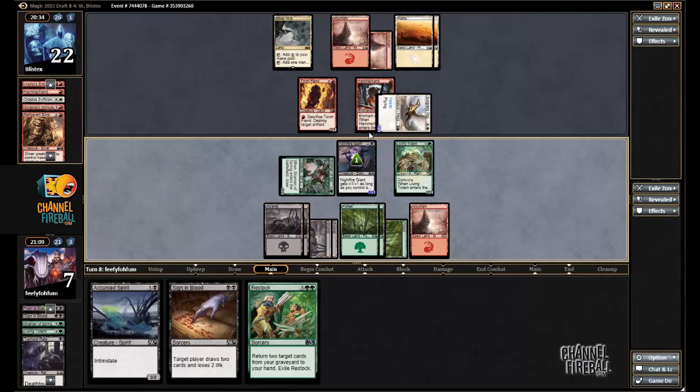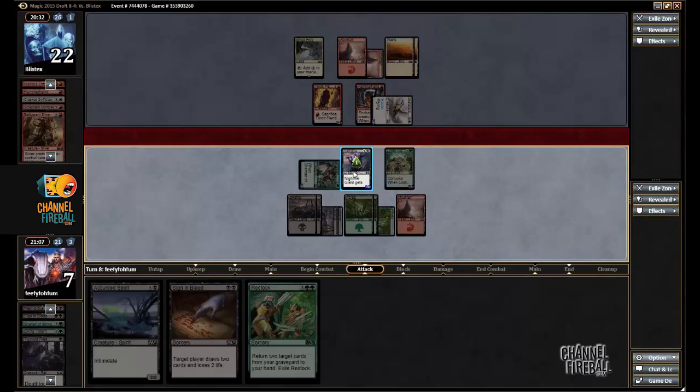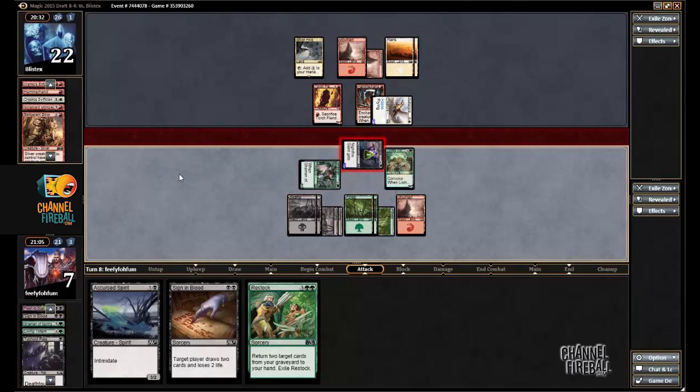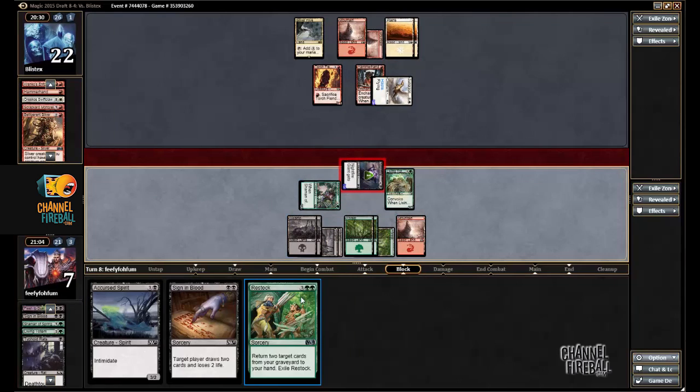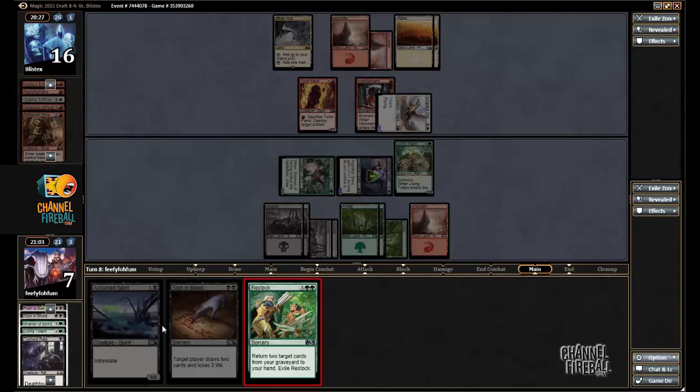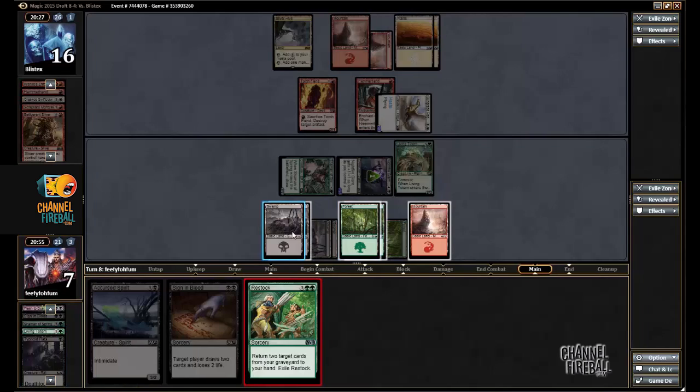I still have this Living Totem back to block, and attacking for six is no joke, so I will attack. My opponent accepts. I'm pretty glad I didn't cast Sign and Blood — I'm not in immediate danger. I'm going to get back Flesh to Dust and Living Totem, I assume.